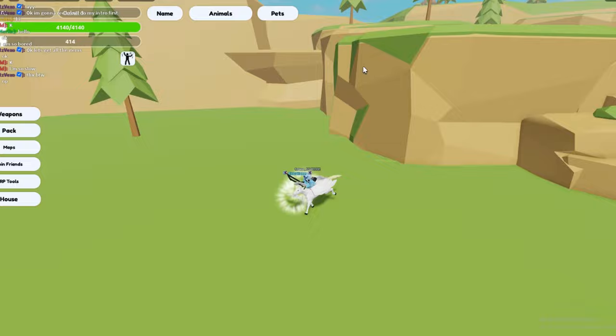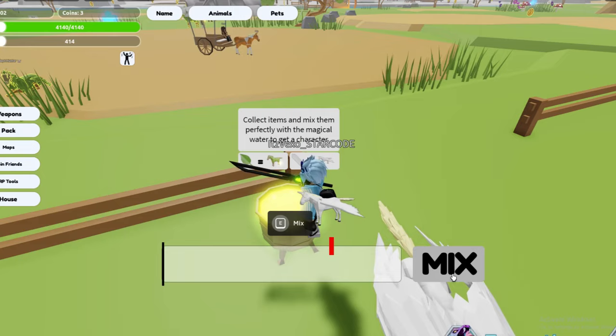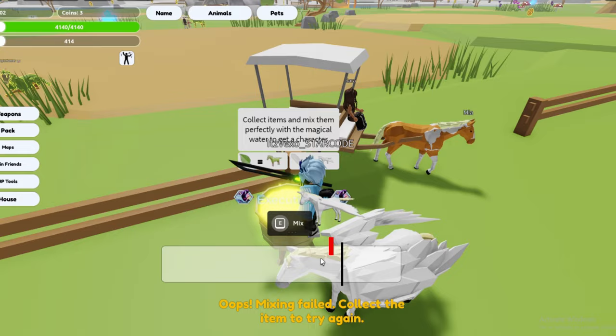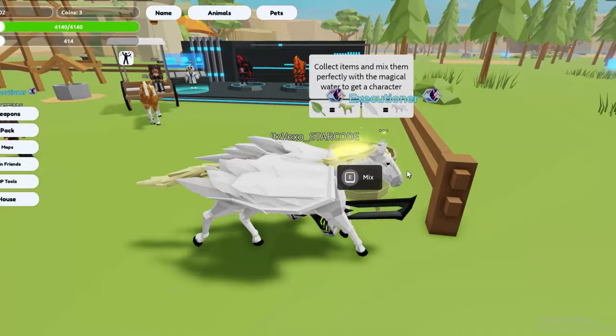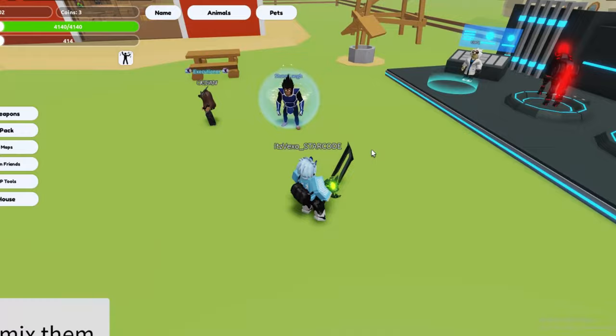Those are the two locations — it's right over there on the map. The only problem is the mixing part, because you actually gotta mix it right. If you guys are trying to click right on the line, click about here — and by the time you click when the line's there, you'll get it. Those are where the two leaves are. I'm going to try and get it — I'll be back once I've got both of these.